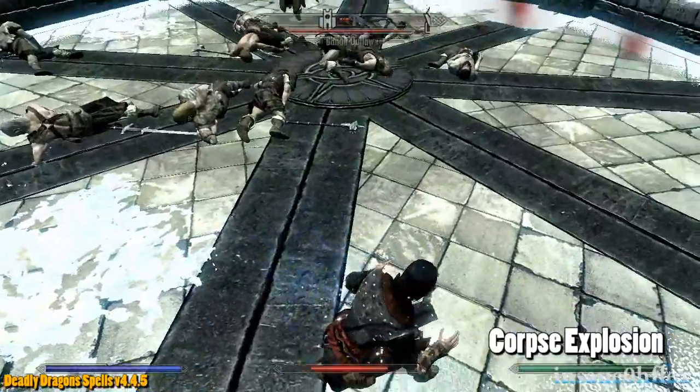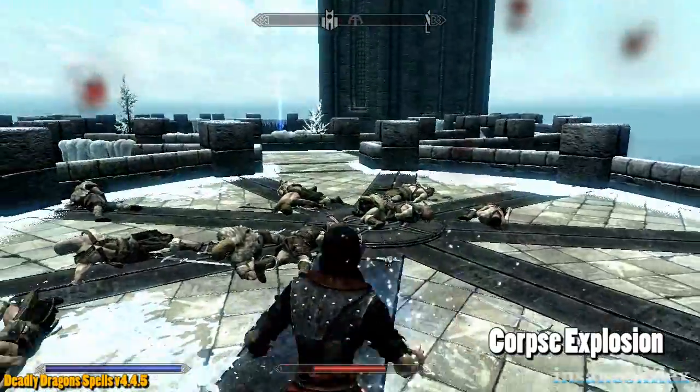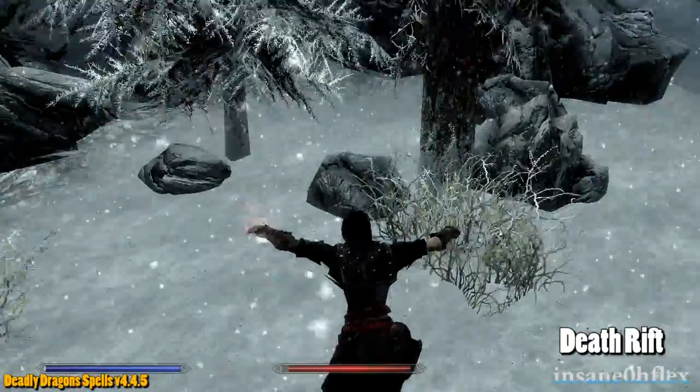The archetype Death has spells such as Corpse Explosion, which explodes nearby dead bodies to deal massive damage. And Death Rift, which is like a mini Mark and Recall, useful as a utility in fighting and adventuring.